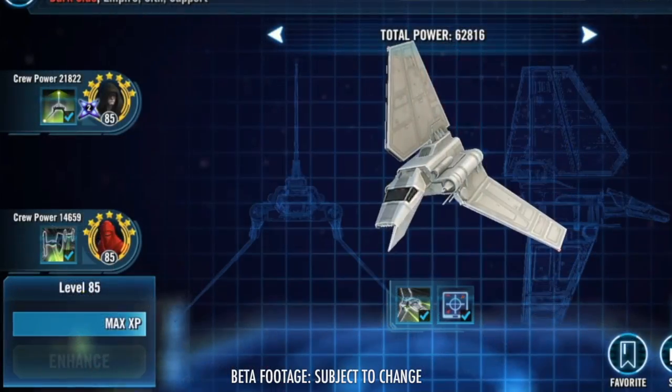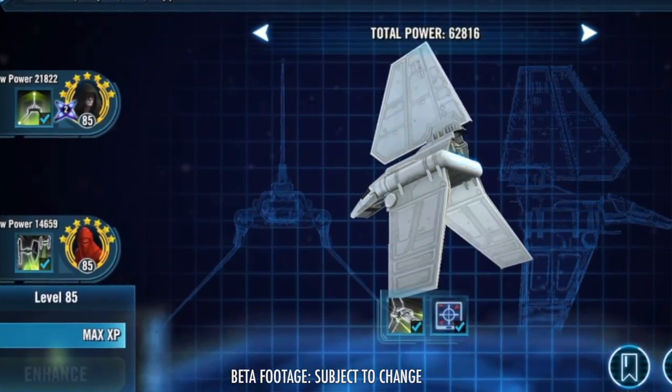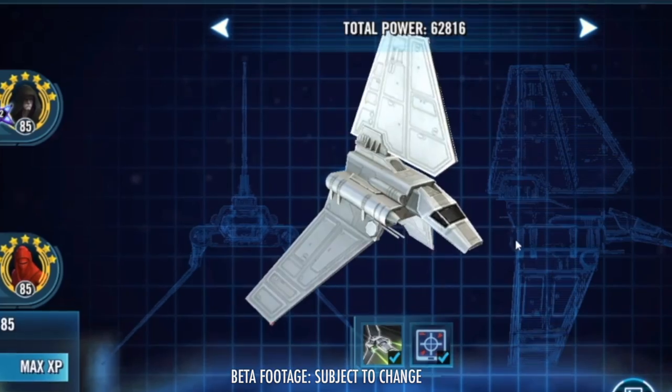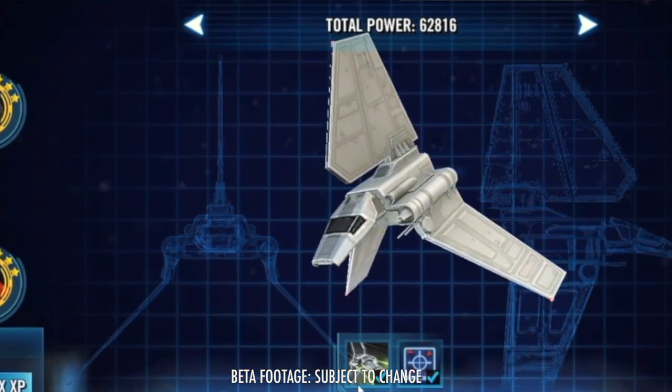But in this video, we're going to talk about the Emperor's Command Shuttle. A couple days ago they confirmed it in the road ahead blog post, and we're going to talk about the kit and what it has to offer for ships. I think it's going to help Empire and Sith teams a little bit more now that the Millennium Falcon is kind of owning things in arena with the Rebels.